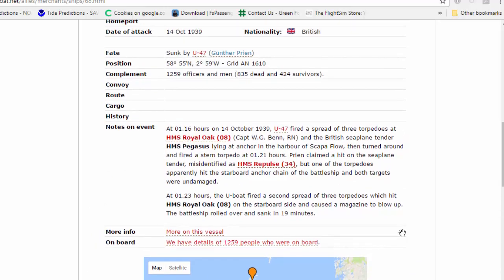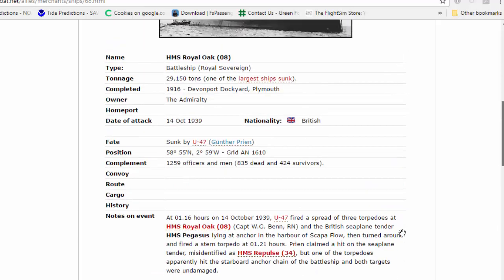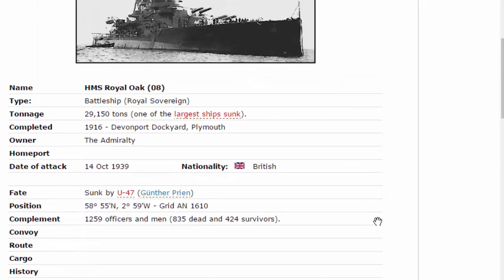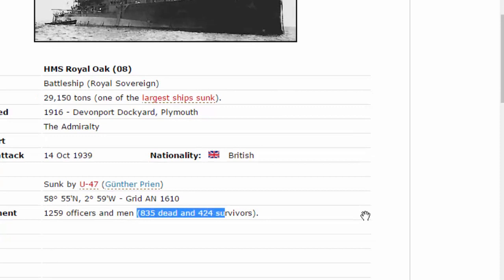There were 1,259 people on board. The site says 835 dead and 424 survivors, and it gives you the approximate position of where she was when she sank.